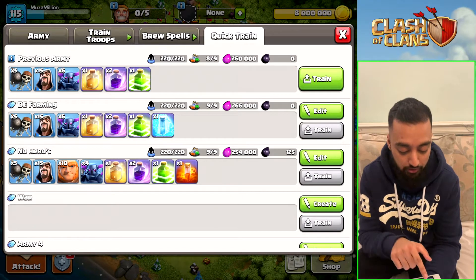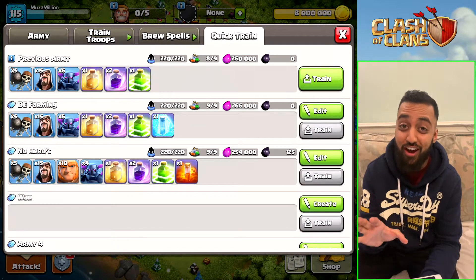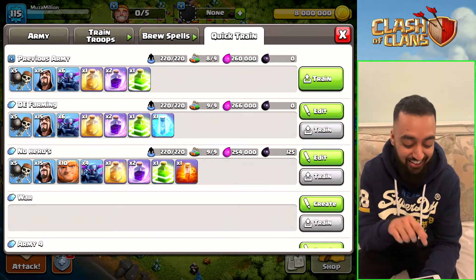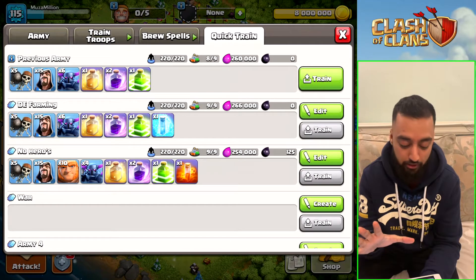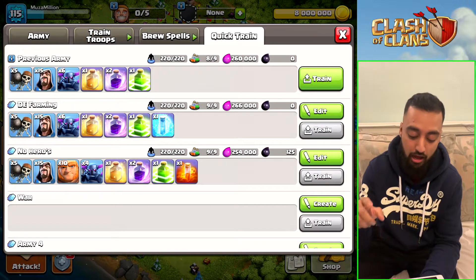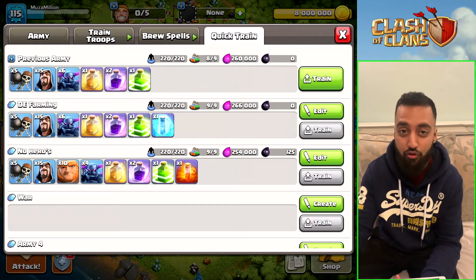Here is the Dark Elixir farming composition — not the one that says 'no heroes'; I did try that no heroes one out but it didn't end quite well. So it is five wall breakers, 15 wizards, six PEKKAs, a heal spell, two rages, one jump spell, and a freeze spell.